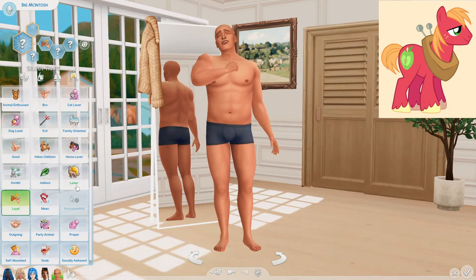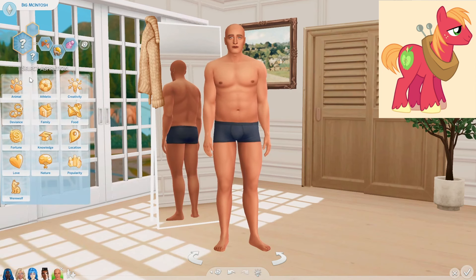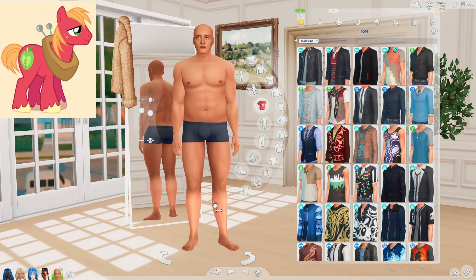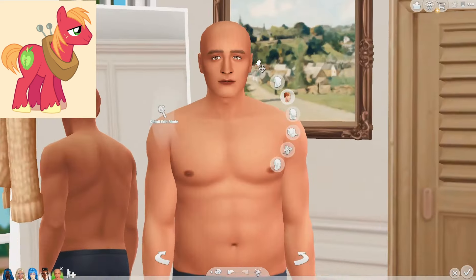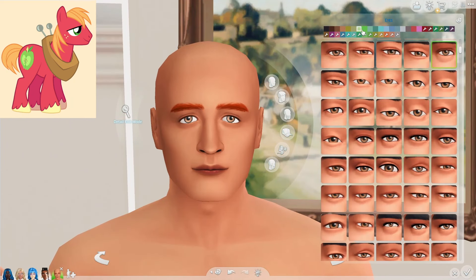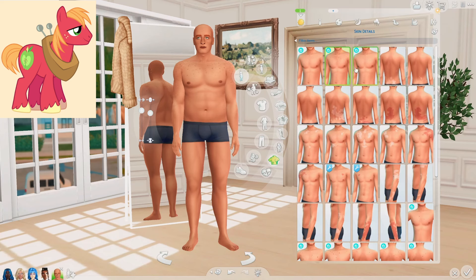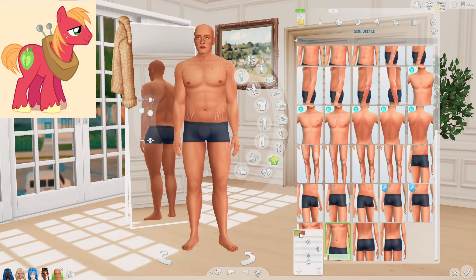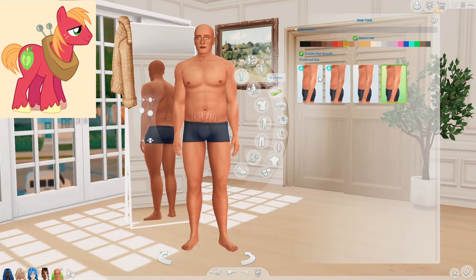We're going to give him the loyal trait, the loner trait because he's so quiet, and the proper trait. For the aspiration, I want to give him the country caretaker one since he's always helping out around the farm. For his skin color, I went with a kind of tan one since he's usually working outside. He is a redhead and he's got green eyes. Just like his little sister, he's got some freckles and it's really adorable. We can also bring those freckles down to his body.